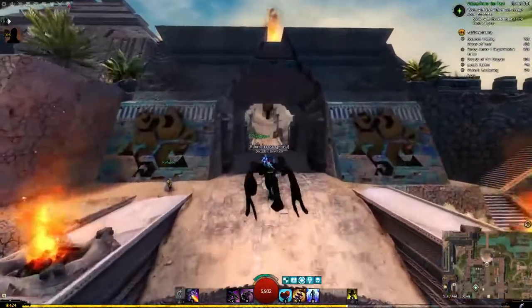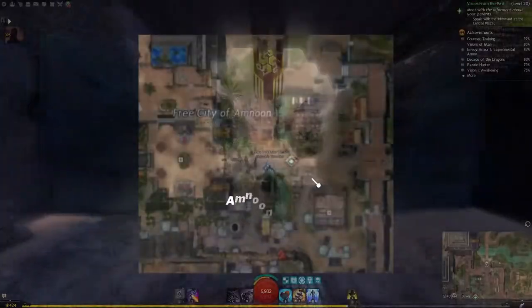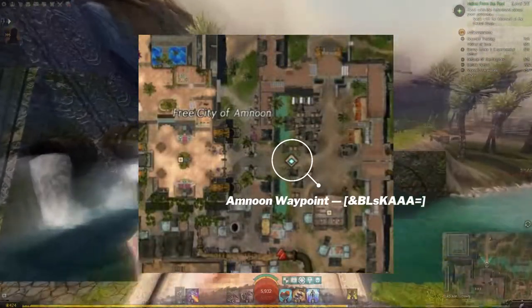For the Sand Lion, this one's pretty easy. Go to Am Noon Waypoint in Crystal Oasis and head north-east at Safari Sand Sea to tame this pet.